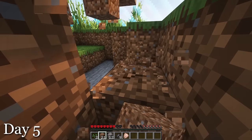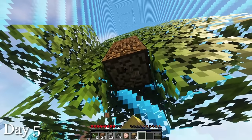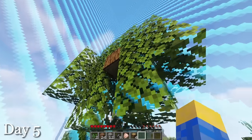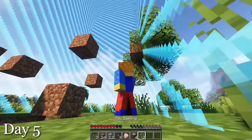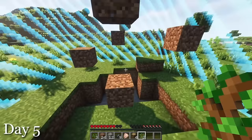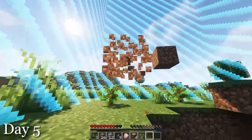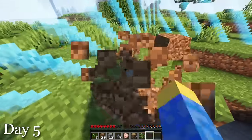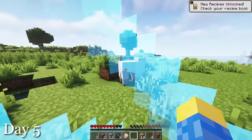I dug my way out of my little hidey hole day 5 and saw that I could finally chop down a tree. I had been waiting so many days for this. I left one wood sitting there so that the leaves outside the border won't yet decay and drop saplings I can't reach. And I got a ton of saplings — I was super lucky. I ended up with a total of 3, which I planted. I also broke my little parkour course, which was fun while it lasted, but now it's just in the way.